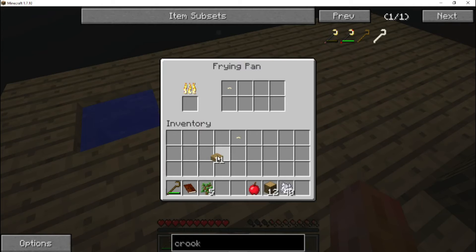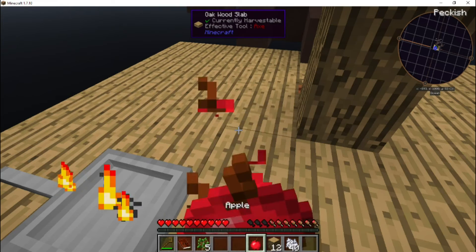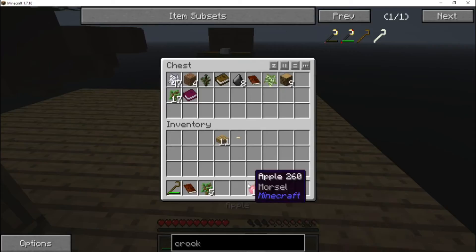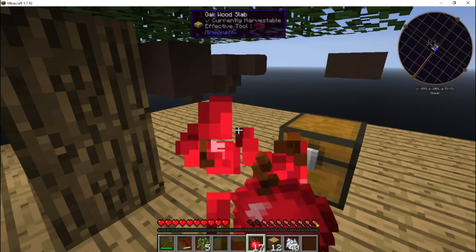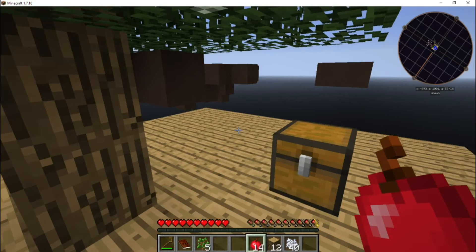It looks like it is cooking — oh look, there's a progress indicator! I guess we'll cook that silkworm and maybe it'll be better food than the apples. The apples are pretty pathetic as a food source — my food bar didn't move at all from an apple. I ate another one and not much happened. We are going to have to find a better food source really fast.